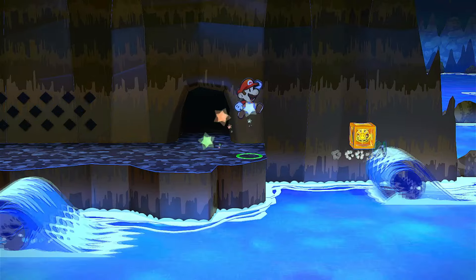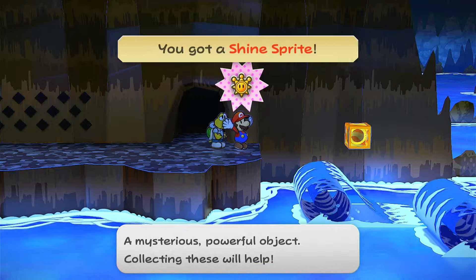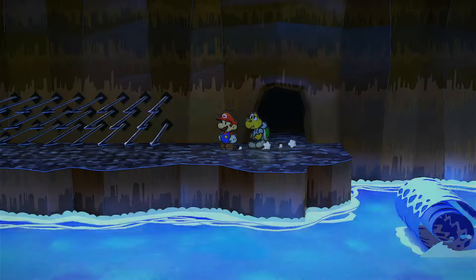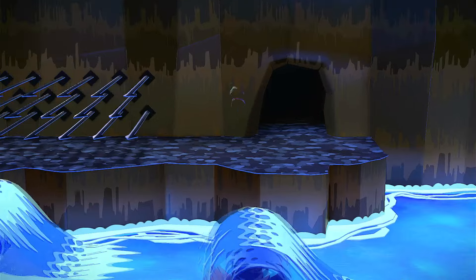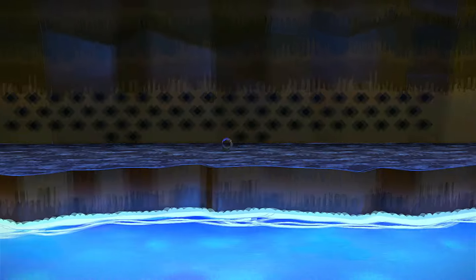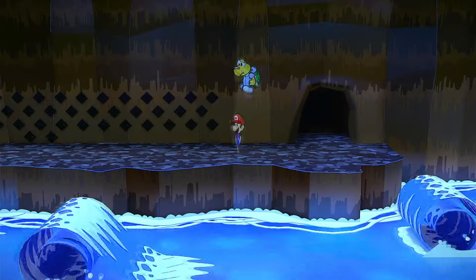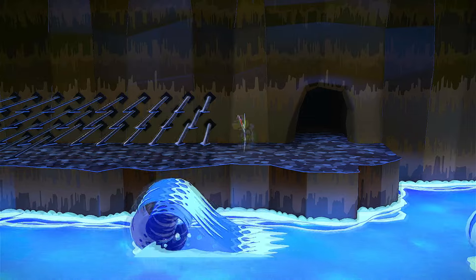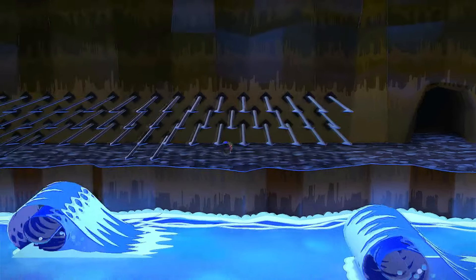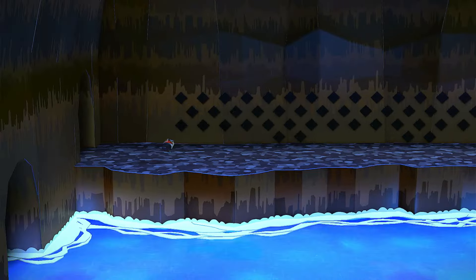And then we're going to head into the next room. Use Koopa, your turtle boy, to get this. And then we are going to spin — turn into our wall. Just watch out for the ones on the bottom. Trying to do it too fast — let's do it again. There we go. Just roll yourself right into the next room.